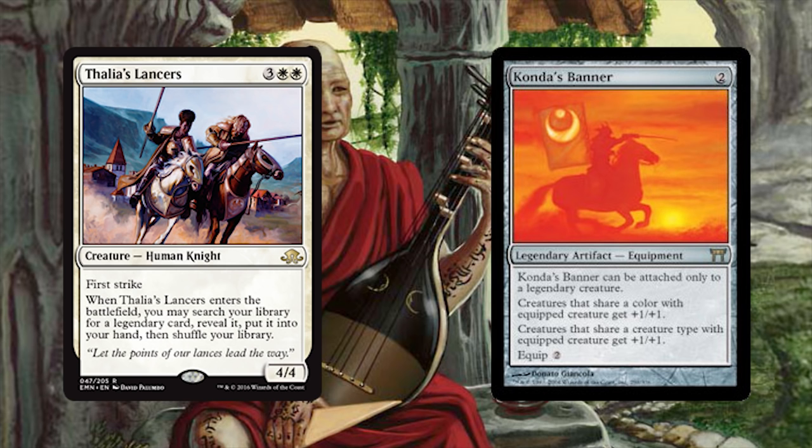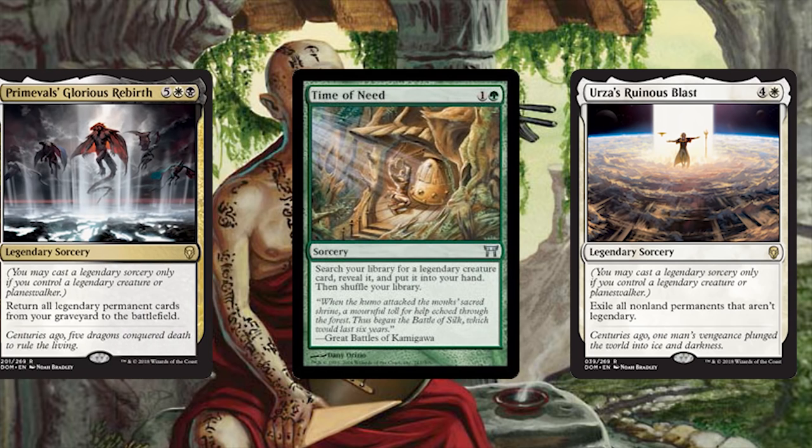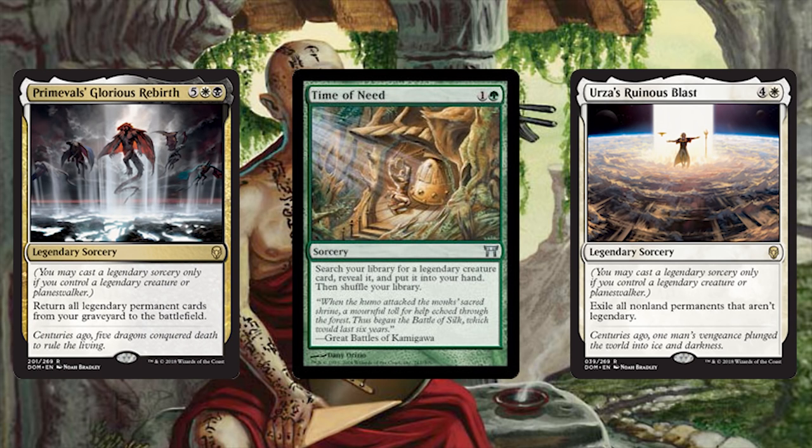Kanda's Banner will anthem our warriors and will anthem on-color creatures — that's a nice bit of flavor tech. Then we get spicy: Primeval's Glorious Rebirth brings everything back from the dead, Time of Need is another solid tutor at an insane price, and Urza's Ruinous Blast when you want to board wipe everything that isn't your heroes. Man, Dominaria is hilarious — what a set, what a deck, what a game.